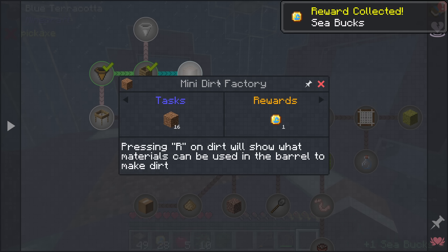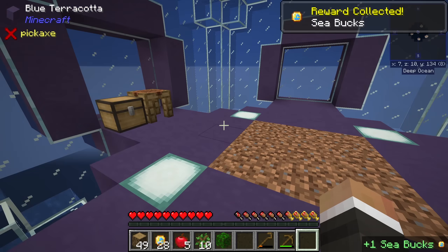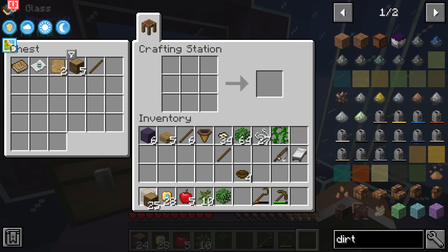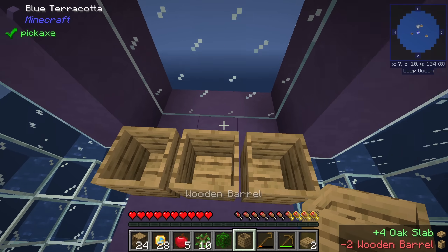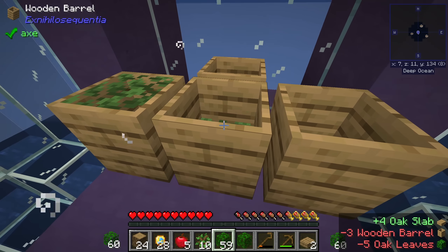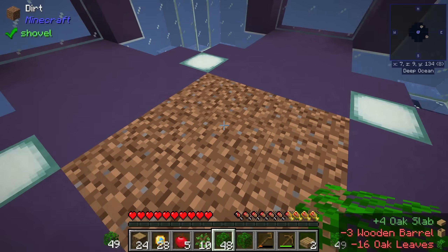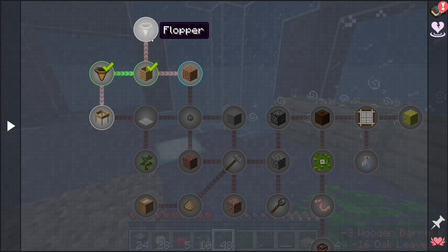Let's claim that reward. The quest wants us to make 16 dirt — we have nine. We could make a few more barrels; we're not limited to just one. We'll put down a few more, grab all the leaves, and begin filling them up. We only need seven more plus the nine we have, and that should complete this quest.